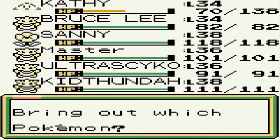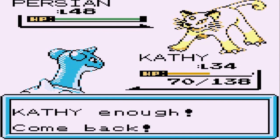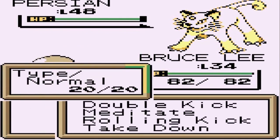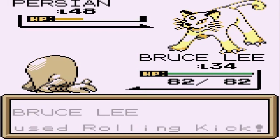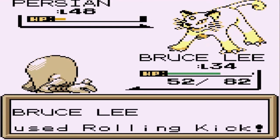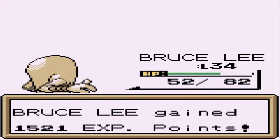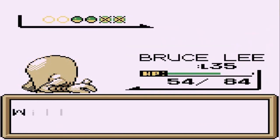Here comes Persian at level 48 - it should be a problem I think. Why is he using a super potion on his Pokemon? Let's go with Rolling Kick and Payday will give us a little more money. Here comes Rolling Kick and there goes Persian - what now? Look at that.